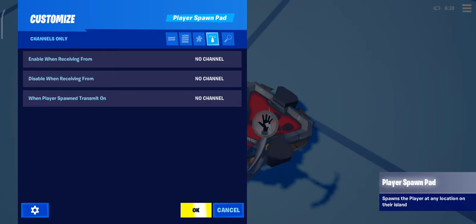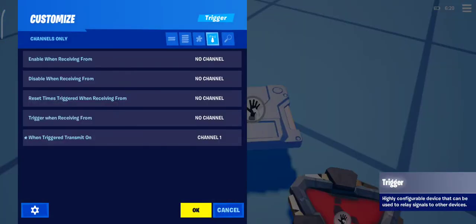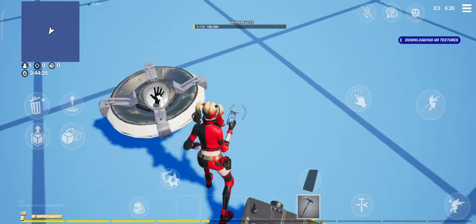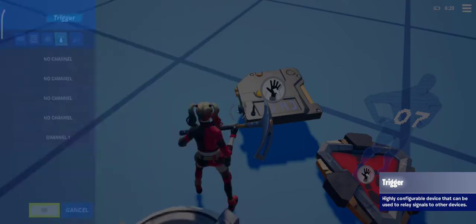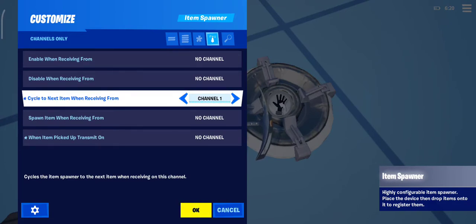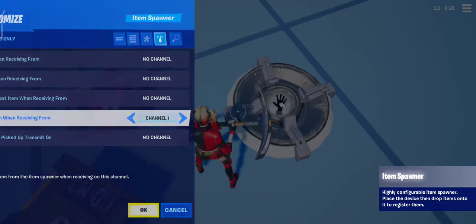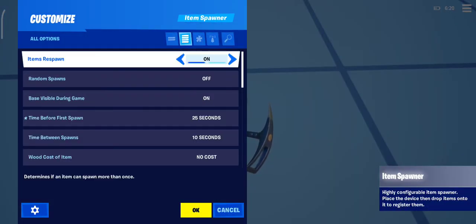Also, these channels are the same thing except for when players transmit — when the player spawns something it enables one of these devices or any devices on your map. When I put one trigger, transmit on, I go to where the trigger transmits on, and I say cycle to the next item receiving from channel one — or actually, let's put spawn items.